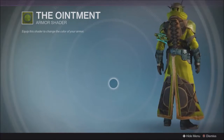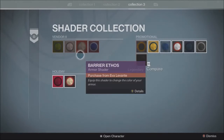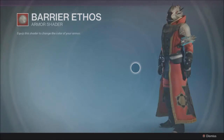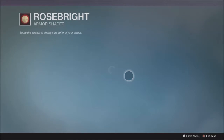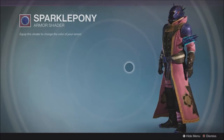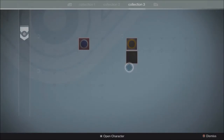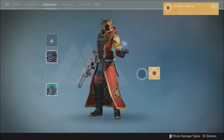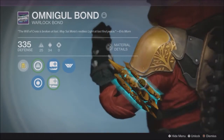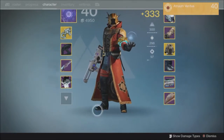Stolen Chalice has that greasy effect like the Iron Baron shaders, which I'm not a huge fan of. Then there's Sparkle Pony, which a lot of people have wanted — and it's hideous but I love it! Interestingly, my Warlock bond actually changed colors with the shader — it's gold now. So class items now change colors with your shaders, which is really cool.